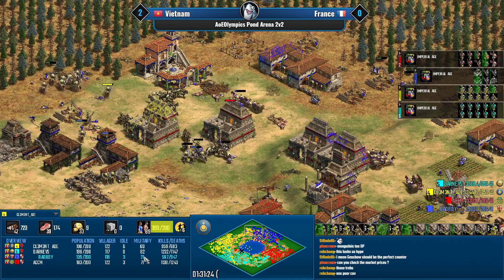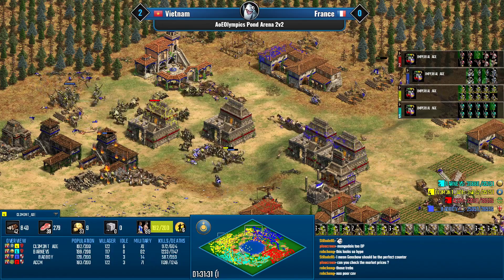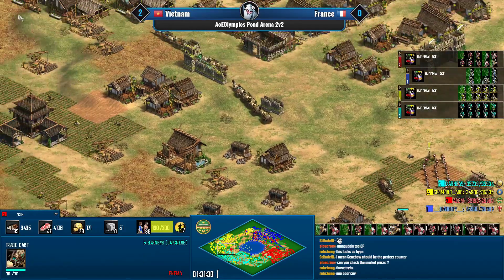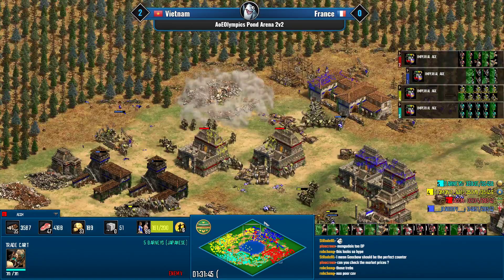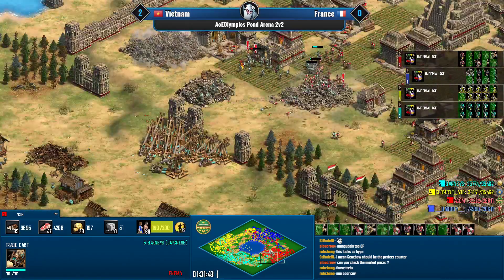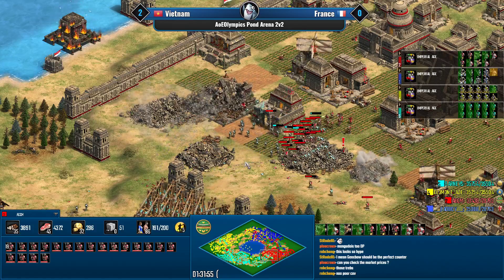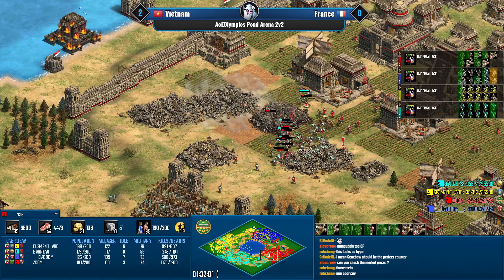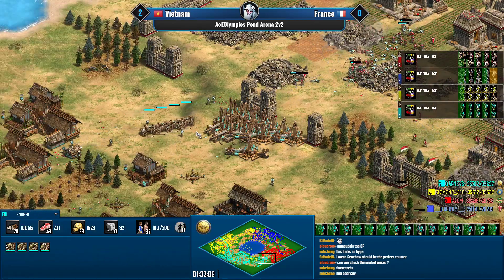Already rebuilding markets but I don't think that can happen now. Clement is pushing back with the help of all those trebuchets and onagers. Bad Boy is at 130 population, 16 military. One final effort from ACCM — running in with a bunch of champions onto the trade.